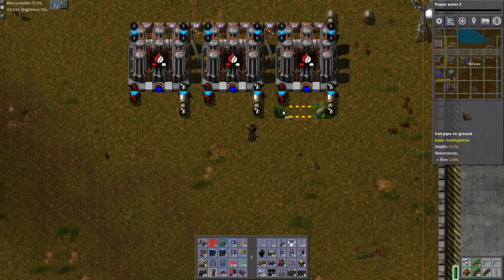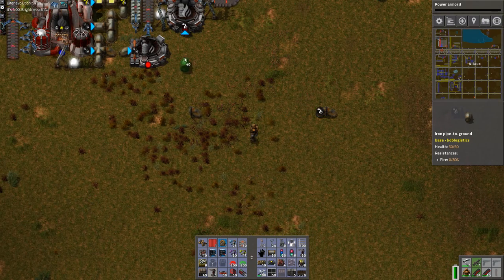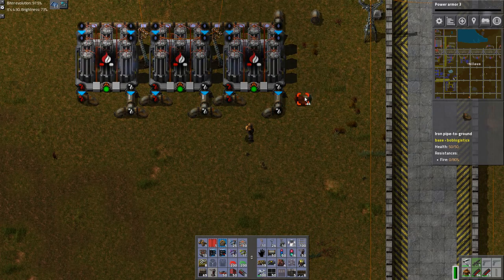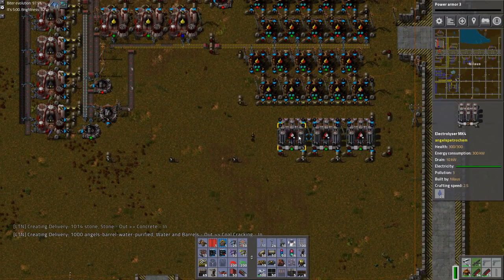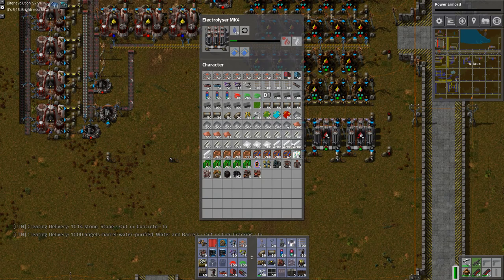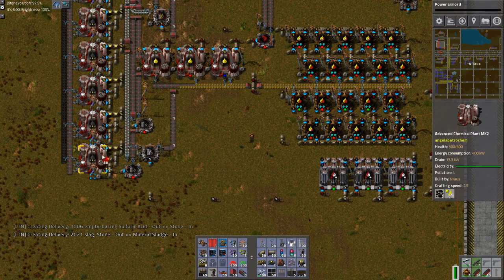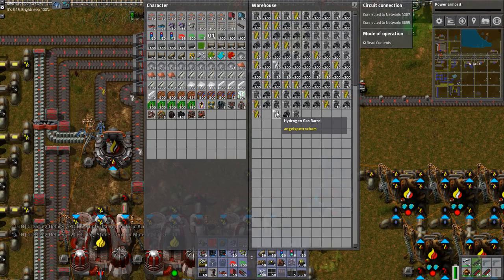Now we just need to pipe it over. I'll do the manual thing here. Now the question is — they're producing. How fast are they producing? Two seconds — their speed two and a half. That's not bad. Can I put some productivity modules? No. So annoying — nothing can take productivity modules. So now we are actually getting hydrogen as well. Good or bad, I don't know.